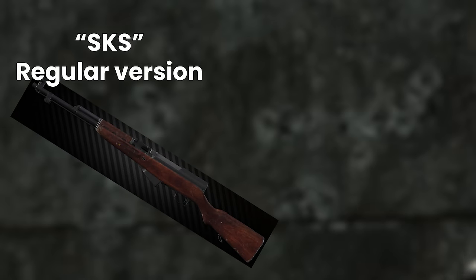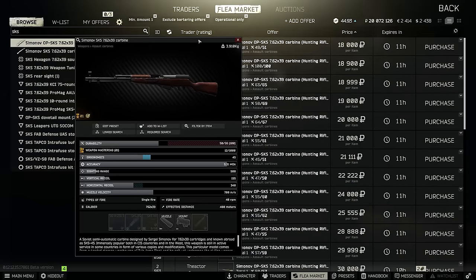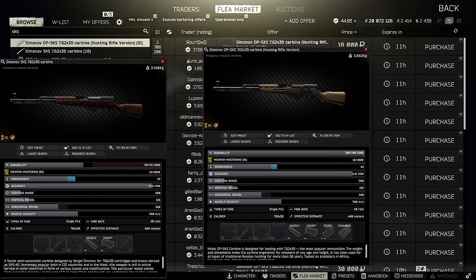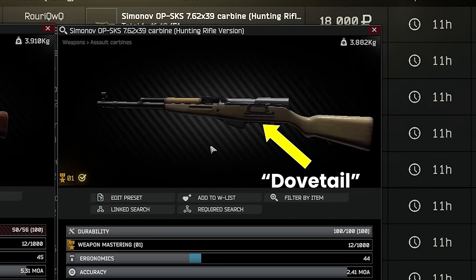There are two versions, both semi-automatic: the regular one and the OP SKS. These are distinct weapons in Tarkov, with the OP SKS allowing you to mount a scope because of the dovetail on the side, whereas the regular one does not have this — well, not in the traditional sense anyway.